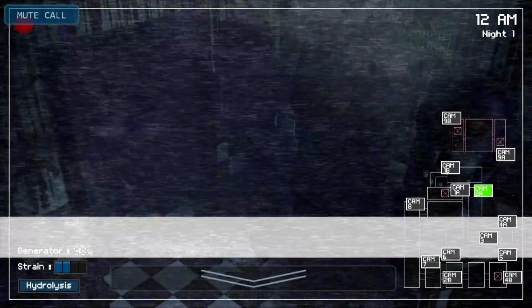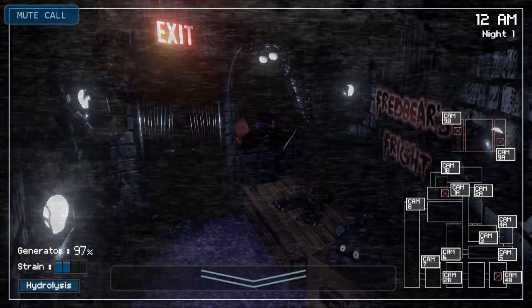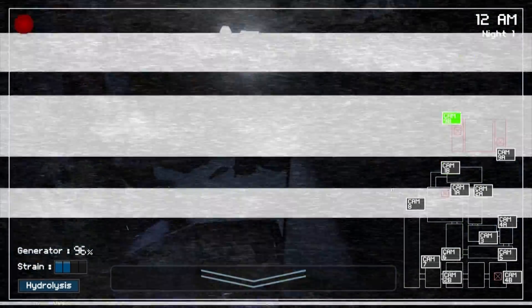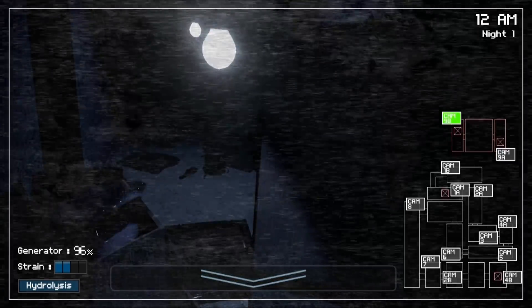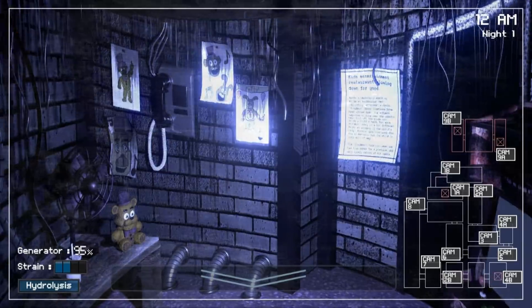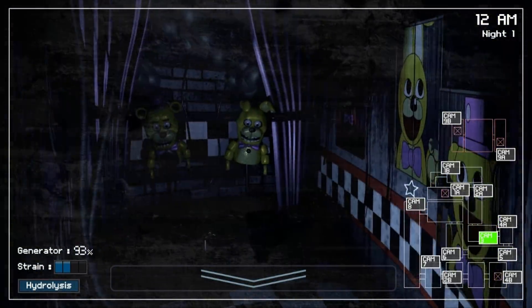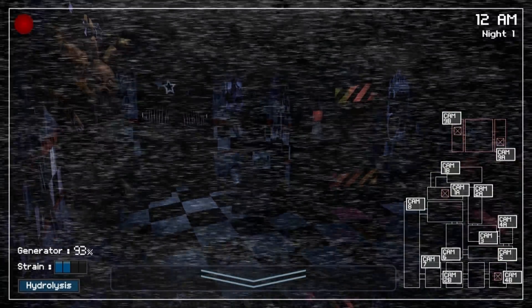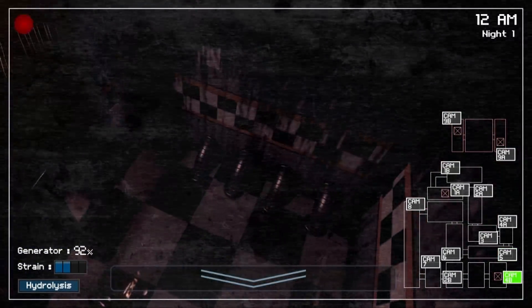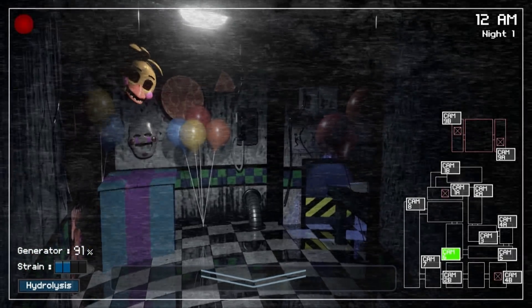Straight to the point, I like that. That was Fredbear on the stage right there. This looks really cool. I can see that the owners of this location sold the property to Fun Frights Incorporated. There's the Fredbear plushie! Look at Golden Bonbon — well, technically it's a Spring Bonnie hand puppet. So cute though. Toy Chicken, the Puppet...